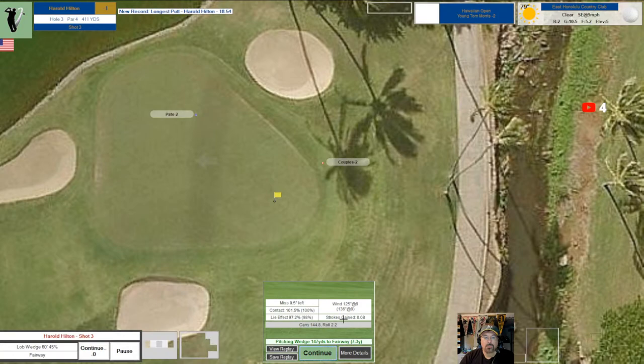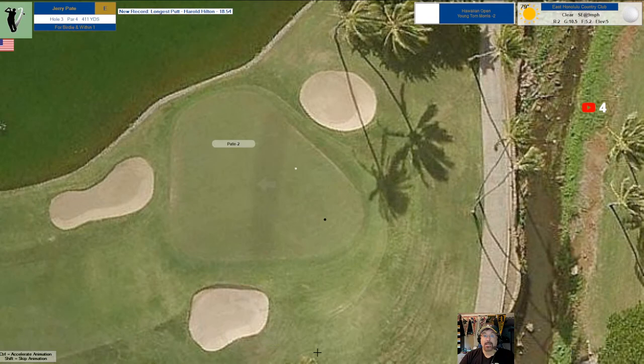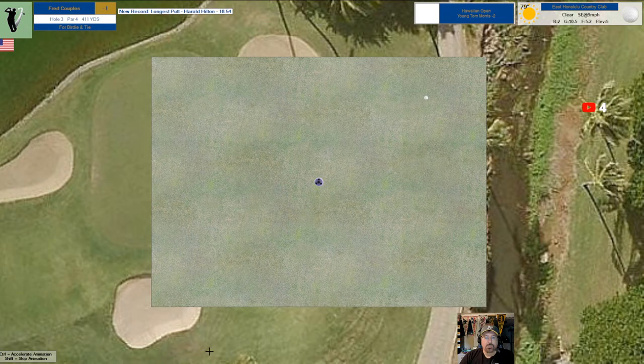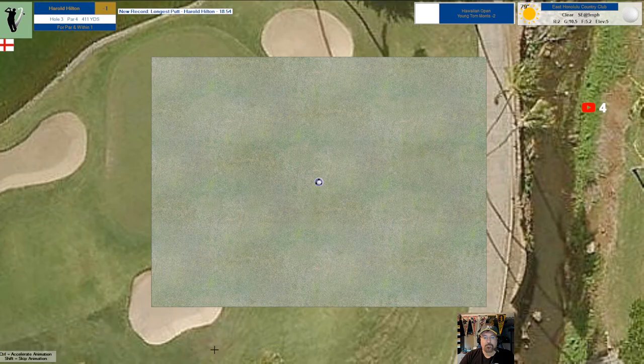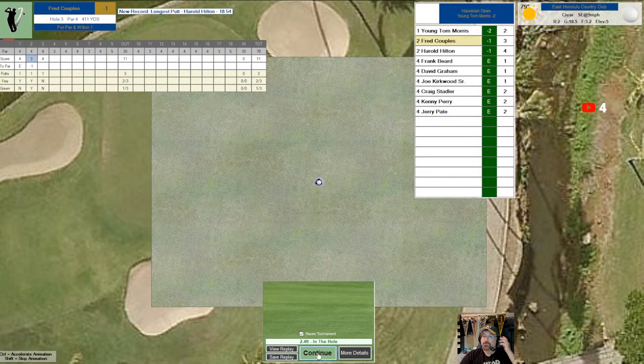I'm trying to have more patience here because I have so many courses and so many guys. If this is fun, I may pick up the 99 season and kind of play them concurrently and see how they do. So Couples is going to putt from there - let's see if I can get this close. That's good, we'll take that. The other guy blasted in, I have it set for real fast putting. Now 99% chance and he'll drop that in, he'll get the par. So I'm still one under here.